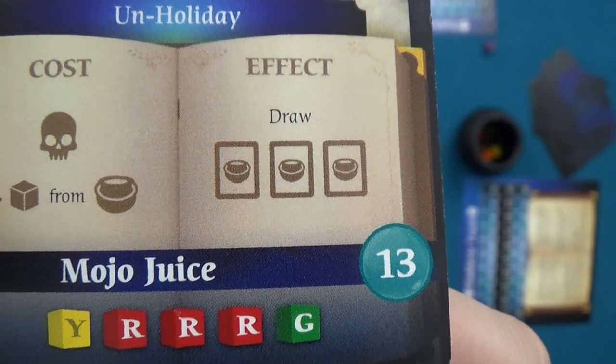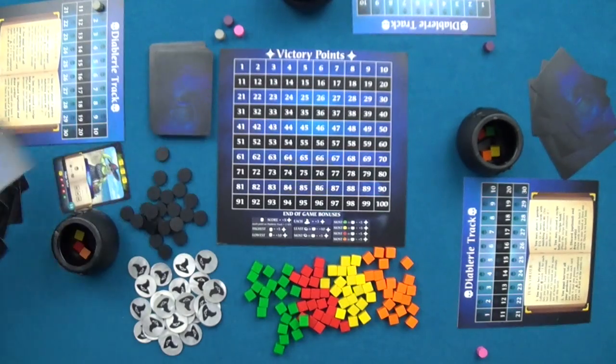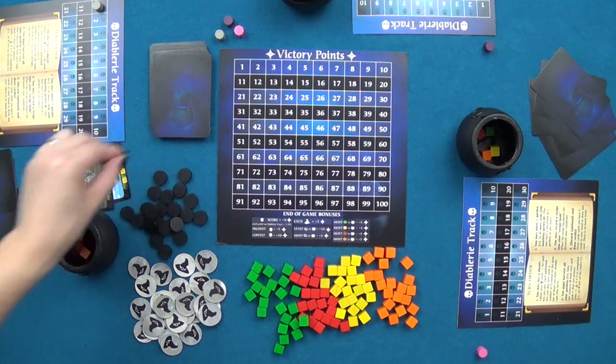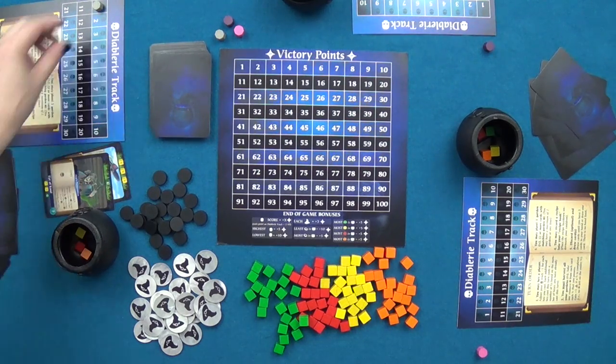Once the hex cost is paid, the player performs the actions shown on the card. If a player casts more than one hex on their turn, they must take a corruption disc for each additional hex added to their cauldron. The player with the most corruption discs earns five extra points at end game, while the player with the fewest earns ten. However, each corruption disc also destroys a resource cube, making it harder to brew potions.